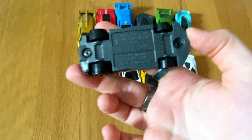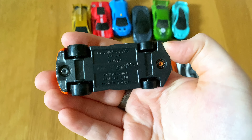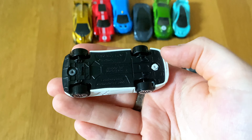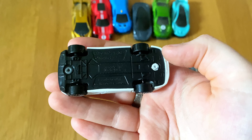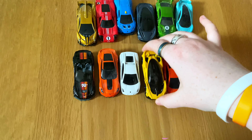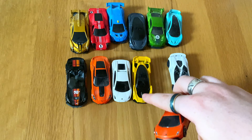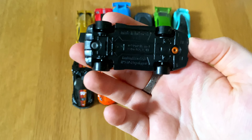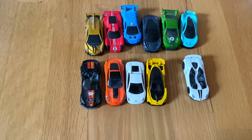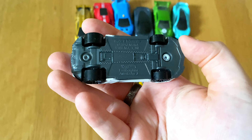Seventh one — this is a Corvette C7 convertible. Eighth one — here we have the Corvette C7 Z06. This is a Lamborghini — I can't read that. Galando? Sorry, the lighting is really bad. So this is the McLaren Senna — this is the one I got, from the video last week by the way. And this is the Lamborghini Gallardo. Last one — here we have the Lamborghini Aventador J.